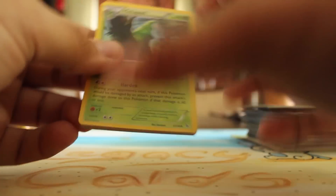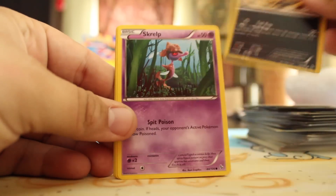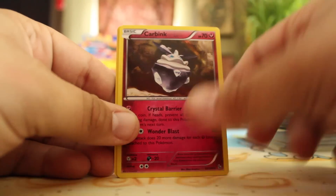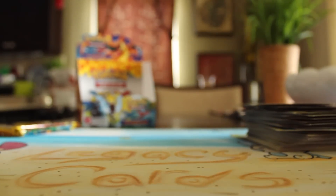Metapod, Torkoal, Magnetic Storm, Stunky, Scraggy, Skrelp, Nosepass, Fletchling, Reverse Skrelp, and a Carbink. That's 70 HP holo. It's pretty good if you have a low one — but if he gets knocked out because he has 70 HP, there goes all your energy.